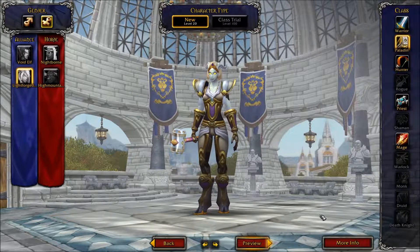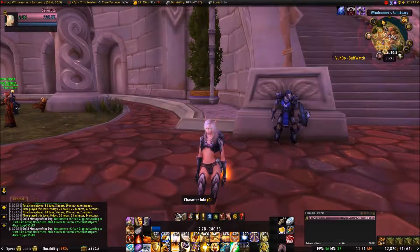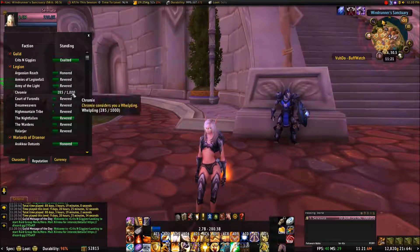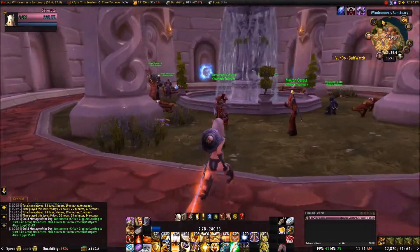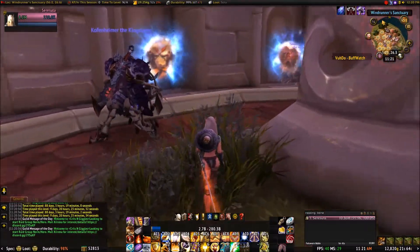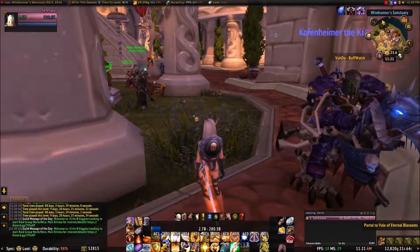All right, let me cut back over to my other stuff. We're on my main character. If I open up my character profile I can see that I do not have Exalted with any of the Legion factions — that's why I'm unable to create any of the new characters right now. That's something I'm going to have to work on, probably this coming weekend.